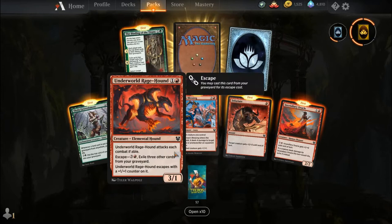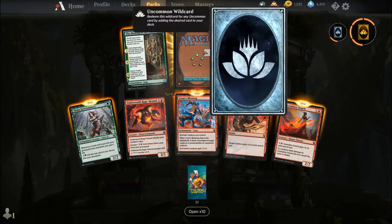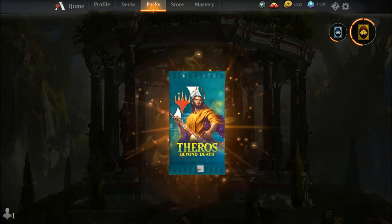Skurla Gravedancer, Underworld Ragehound, Iroas's Blessing, Infuriate, Incendiary Oracle, the Binding of the Titans as an uncommon, an uncommon wildcard, and our rare is another Eat to Extinction.